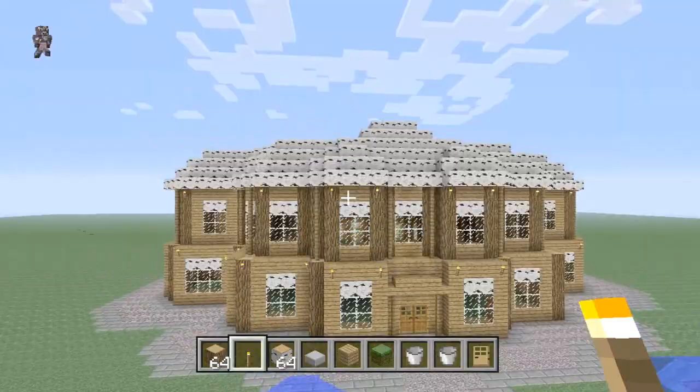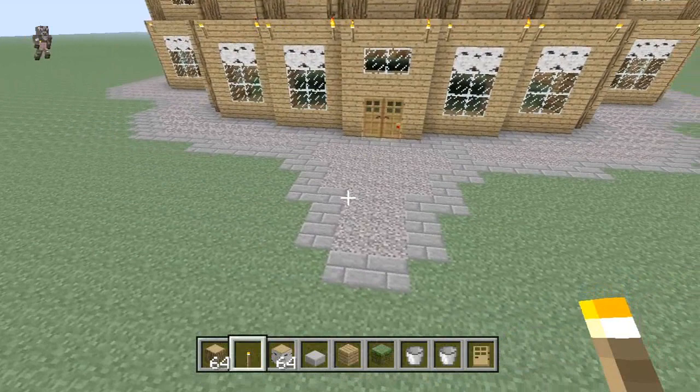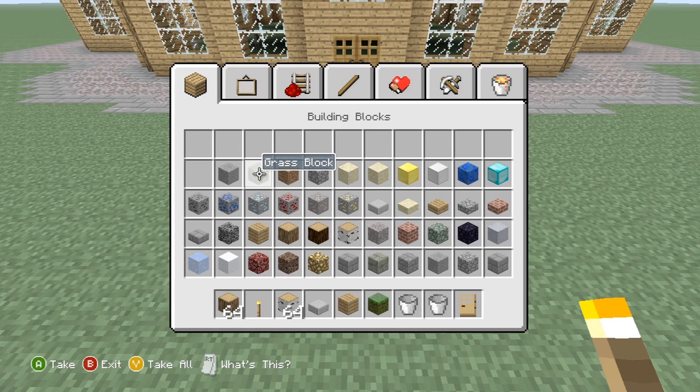A fix for split screen players sometimes having their settings zeroed. A fix for being damaged while flying over lava. A fix to stop lava, milk, and water buckets being empty after using creative mode — I experienced that bug and it was annoying, so thanks. A fix for the Leader of the Pack achievement being awarded incorrectly. A fix for leaderboard stats where the value stored was incorrect.